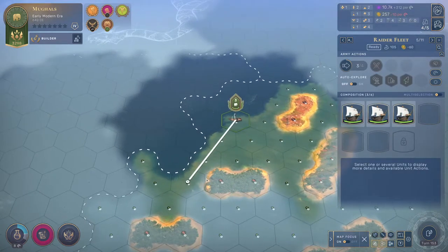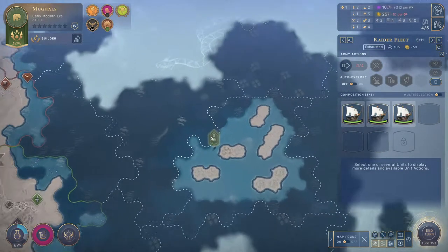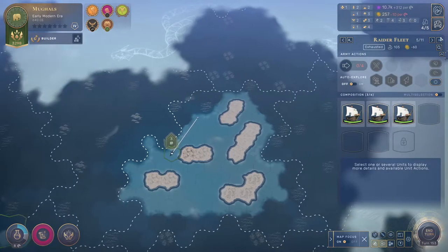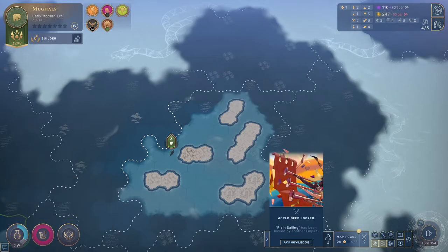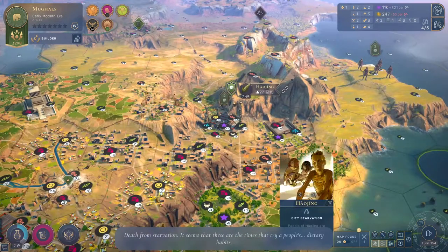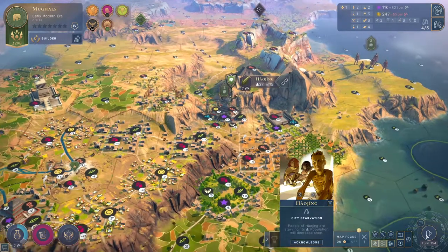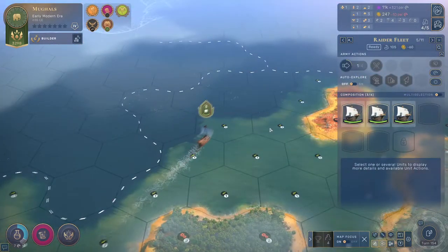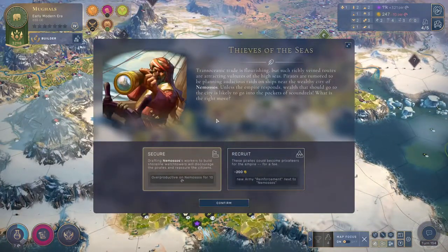The idle army — actually I'm going to have it go down here and try departing from this random land tile. No, I've changed my mind, we're going back. Indecisive captain at the helm. Somebody else got planes sailing. These guys are going to sit for a turn. We have an event: Thieves of the Sea.